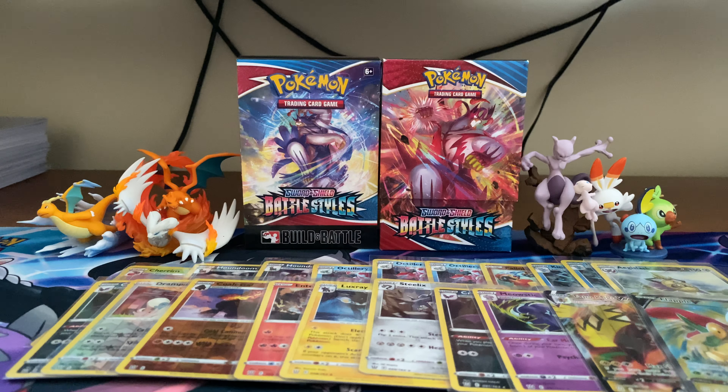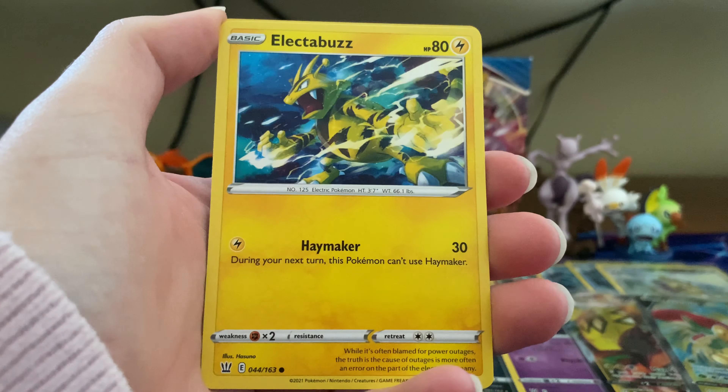And our first big hit is a Bittina V Max — that's a good start to get a V Max! Moving into the second pack: Fighting Energy, Bruno, Mustard, Morpeko, Espurr, Blipbug, Silicobra, Houndour, Liepard, and a Roly-Coly reverse. Another hit: a Tyranitar V — and that's one of the Single Strike co-cards.